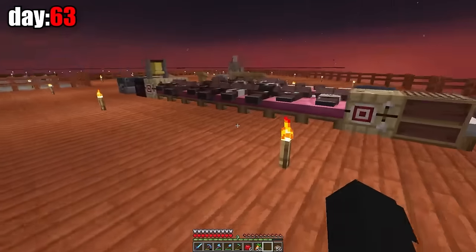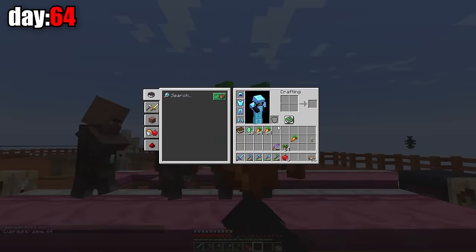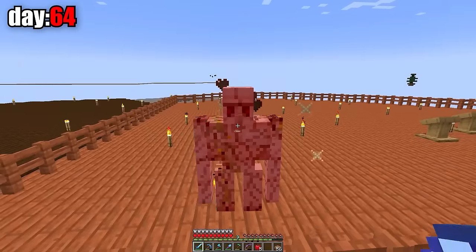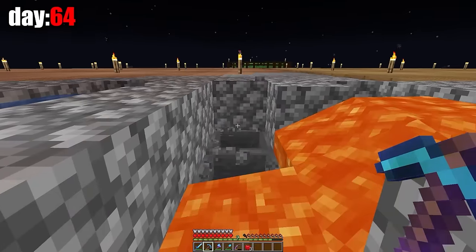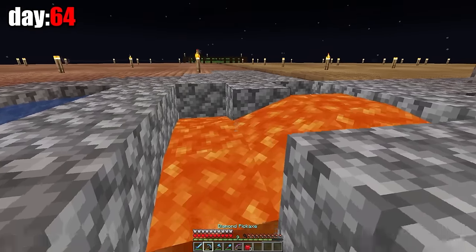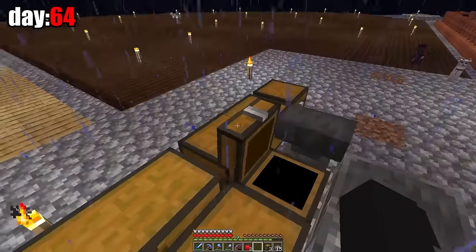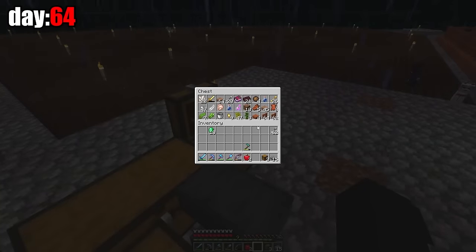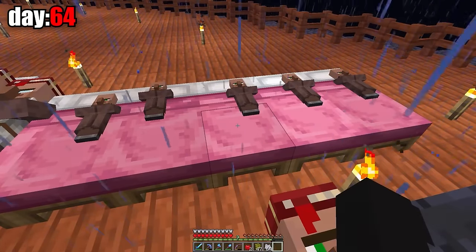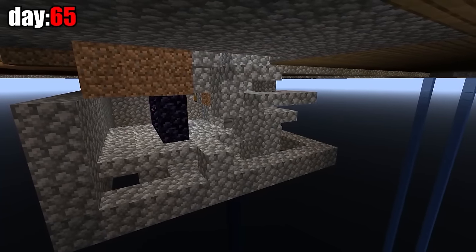The villagers were so happy that I fed them that they gave birth to two more mini villagers. My good-natured soul also gave them some carrots. Now I need to get cobblestones and improve my cobblestone farm. An improved super-duper farm for three cobblestones at a time with a loot system was ready in the evening. With this farm I'll get enough cobblestones to build houses for this village. On the 65th day, I built a loot room and a portal room under the main island.